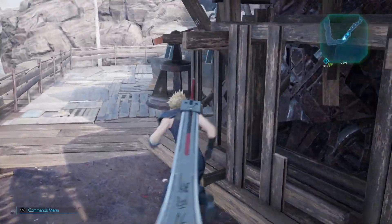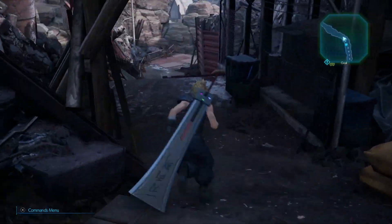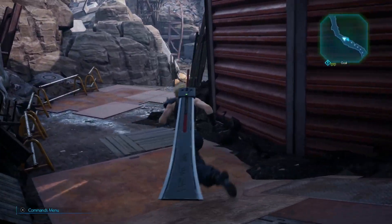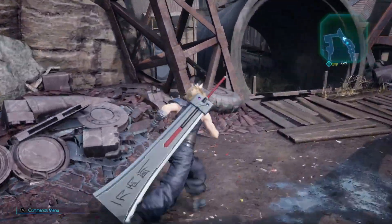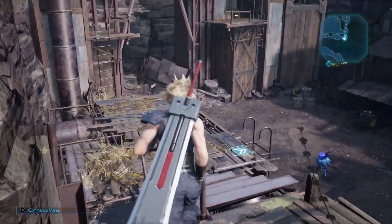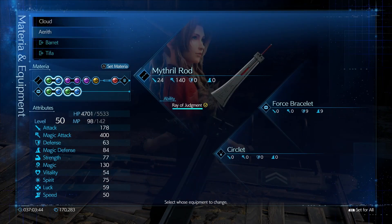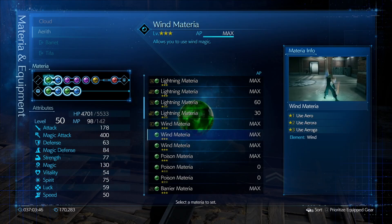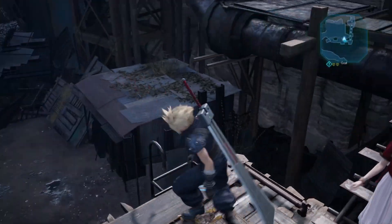For this next part, we want Aerith to have the ability to use the wind materia — Aero — because that's what the Monodrive Mark IIs are weak against. Let's go into our menu and switch this out with Cloud for wind. Same thing here — wind and the other wind. Be careful to make sure you got the right one.